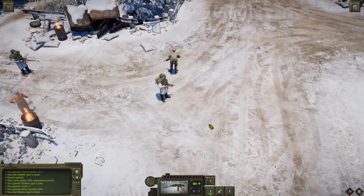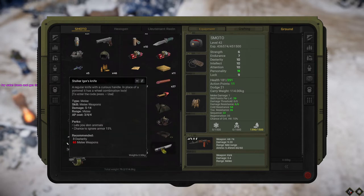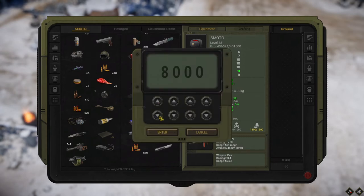In my case the code is 6-8-8-9-7. If you replay the game again it will be a different number. Let's press inventory, go to the Stalker's Eagle's knife, press 'use,' and enter the number: 6-8-8-9-7. Then press Enter.